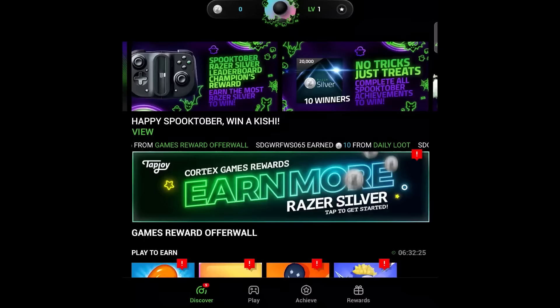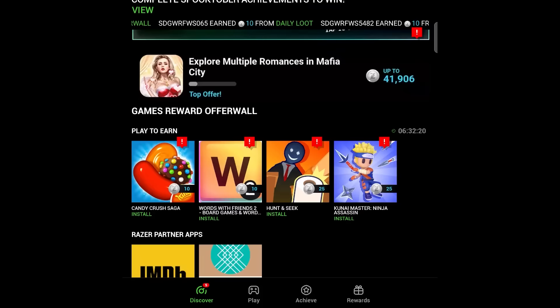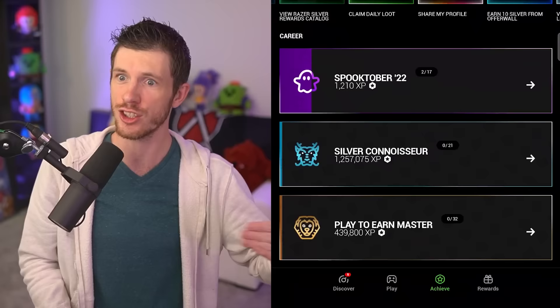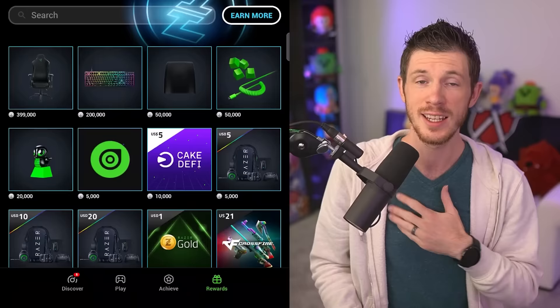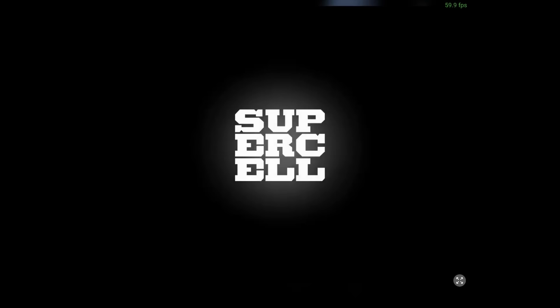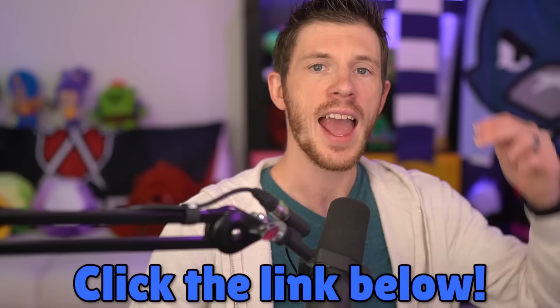I want to give a big thank you to a long-term partner, Razer, for sponsoring this video. Razer just released their new Razer Cortex Games rewards app, where you can earn points and redeem real rewards just by playing your favorite mobile games. Click the link below to download the app. Every week there are seasonal events where you can earn Razer silver by playing popular mobile games including Candy Crush Saga, Words with Friends, and Brawl Stars. Once you've earned enough silver, you can cash it in for real prizes — keyboards, headsets, mice, mouse pads, gaming chairs, merch, and more. There's also a Gaming Mode feature that enhances your gaming experience. The Razer Cortex app is only available for Android at the moment, but stay tuned for iOS. A big thank you to Razer for sponsoring this video.